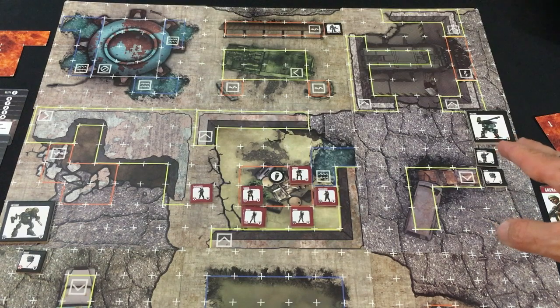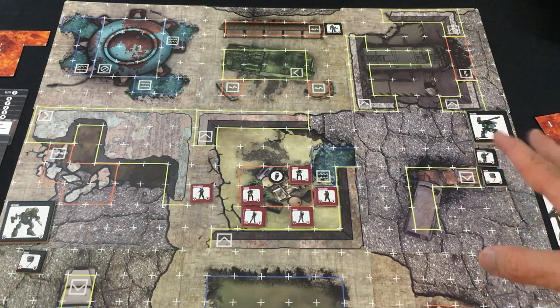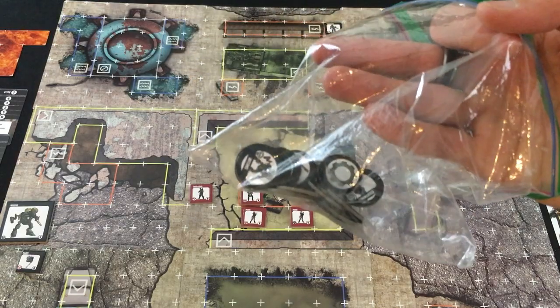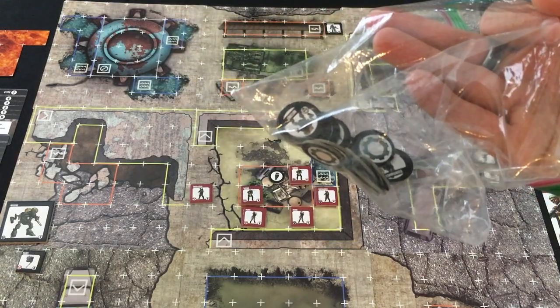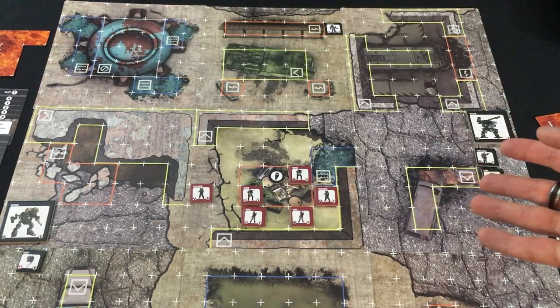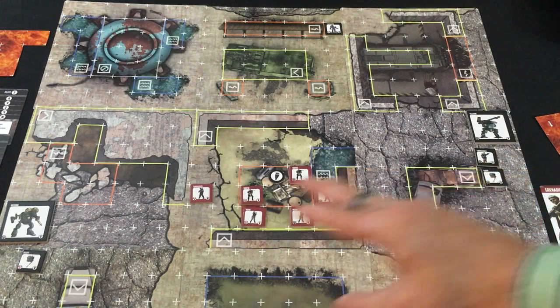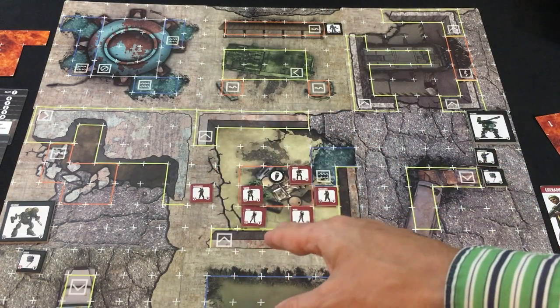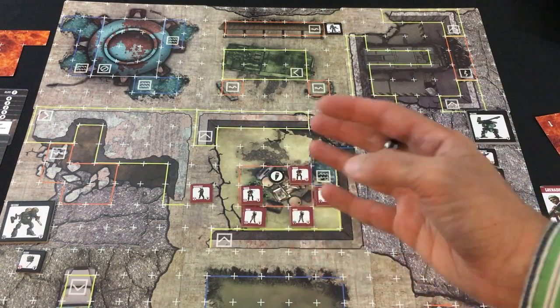The AI changes this up based on difficulty. On normal difficulty, they always use all of their tokens — the same unit could activate many times. The number of tokens put in the bag for them is based on difficulty: on normal, it's the number of units they have plus two. So right now with me having six units and them having six, they put eight tokens in and I put six.